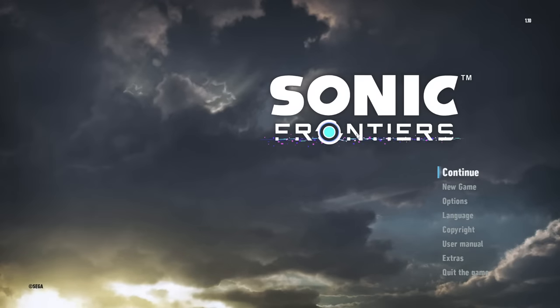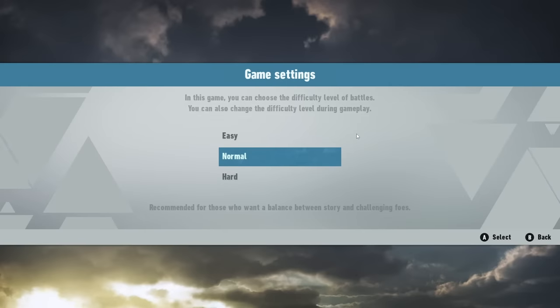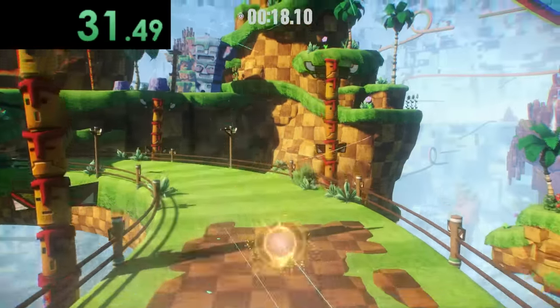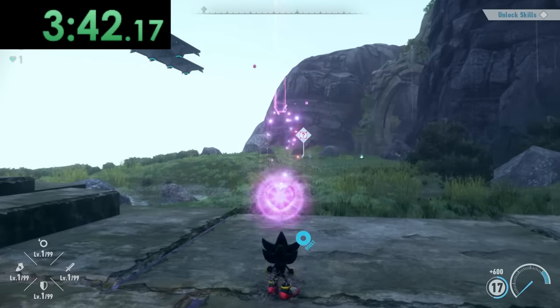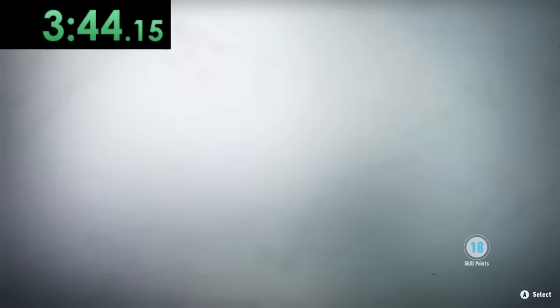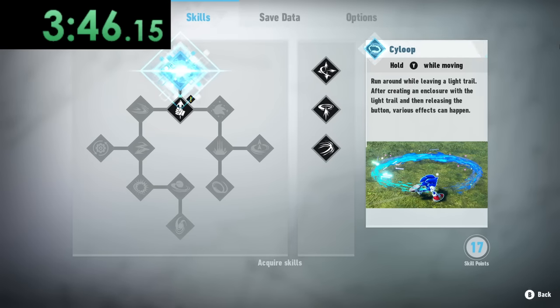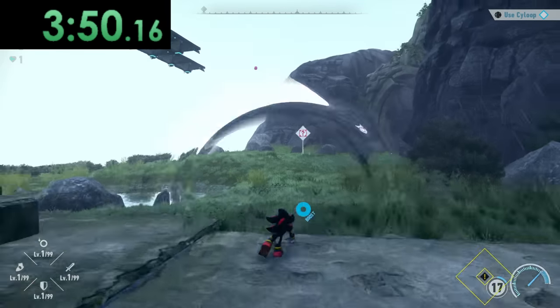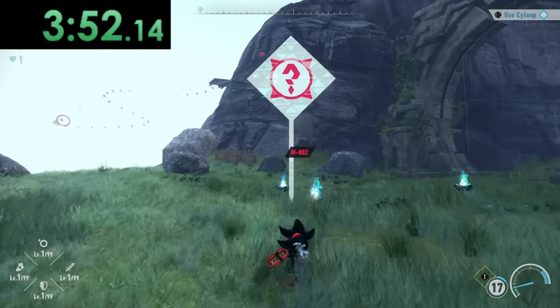And now we finally reach the end: Sonic Frontiers. In the first stage we're not going to have any fire at all. After the cyberspace level and getting to the open world, after unlocking the side loop we can approach the next puzzle, which fortunately has some fire for us to touch.